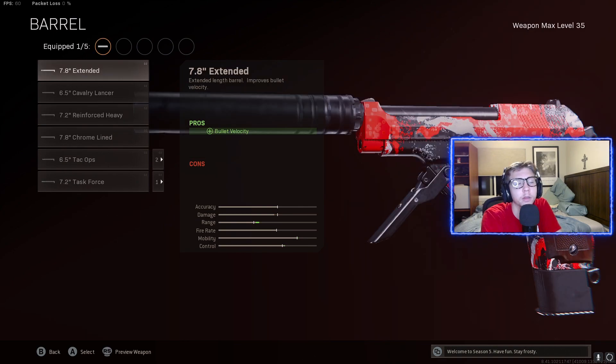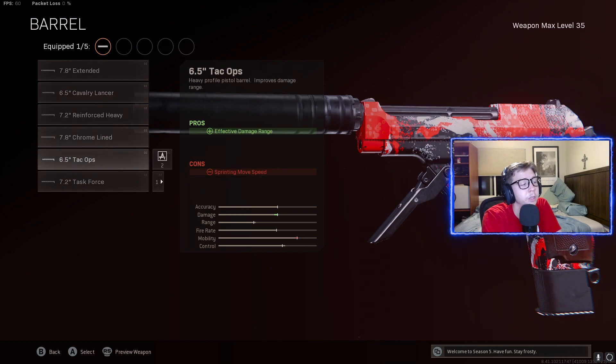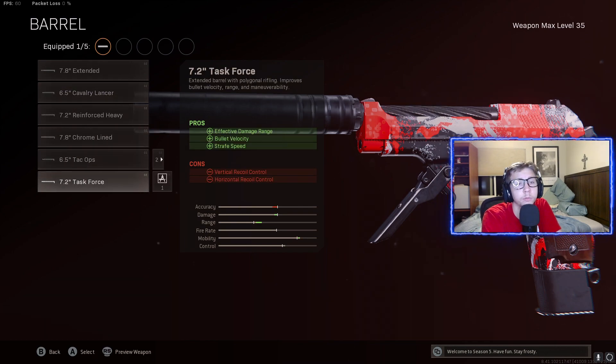For the barrel guys, I didn't know exactly what to run here, so I tried out a few of them, and I pretty much like the task force barrel the best. We're going to be getting some effective damage range, some bullet velocity, and some strafe speed. That's the main thing I liked about it — the strafe speed. I could actually slide around and put some moves on people with this pistol instead of getting outgunned.